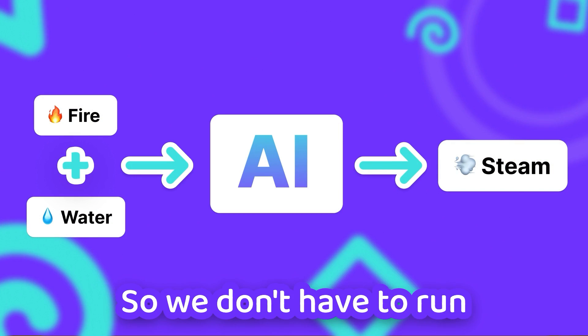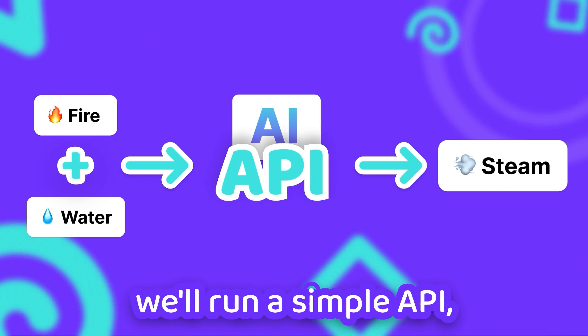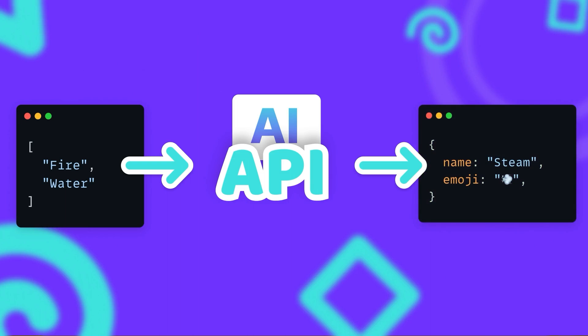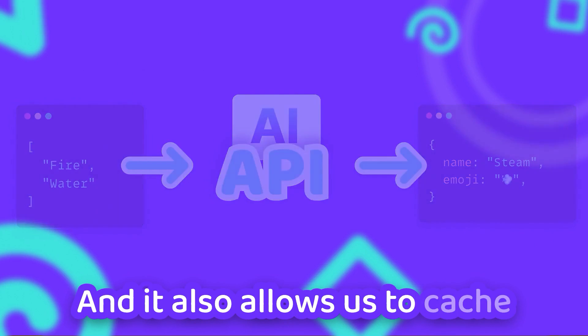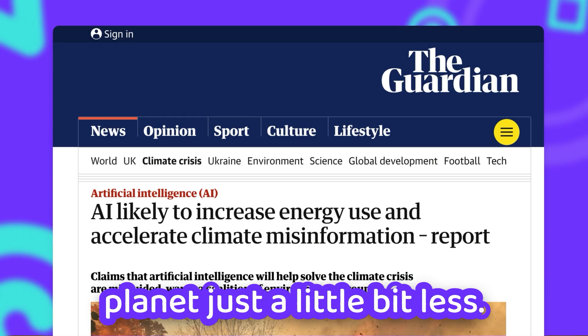So we don't have to run the large language model in everyone's browser, we'll run a simple API which just takes the two resources and returns the new one. And it also allows us to cache the results, save power, and ultimately destroy our planet just a little bit less.